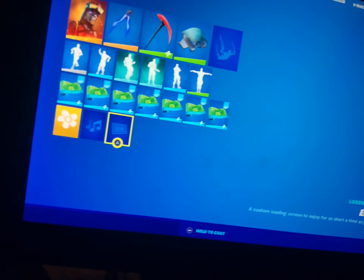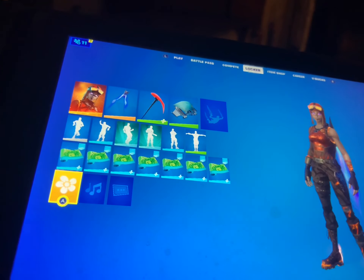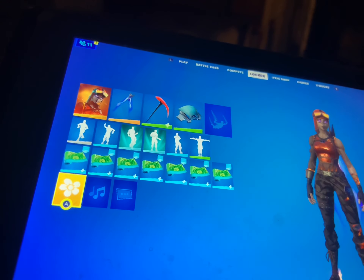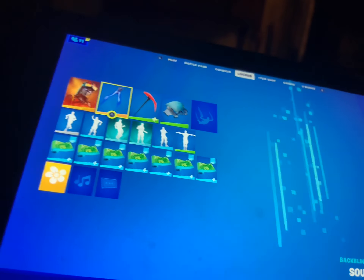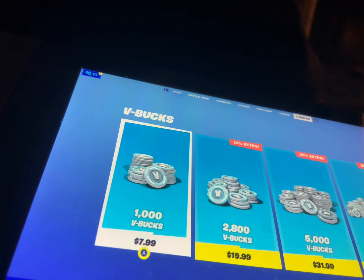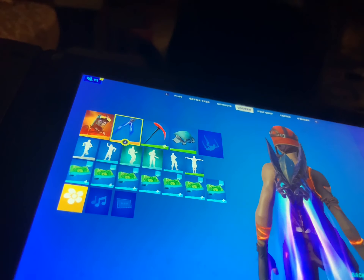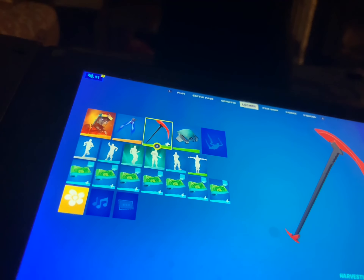Hey guys, welcome back to another video. Today I'm going to be showing you my locker or my skin combo. So we got — first of all, we got Blaze as my skin. The back bling is this — this is my back bling, my pickaxe, my emotes.